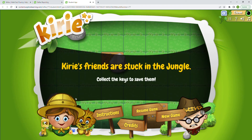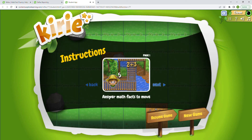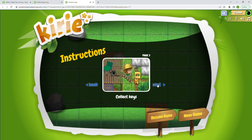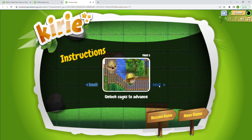Okay, so this is Kiri. Let's take a look at the instructions first and then start a new game. Kiri's friends are stuck in the jungle — collect the keys to save them. You have to rescue the animals! We're going to answer math facts to move. Depending on the direction we want to move, we'll have to answer different facts. We need to avoid enemies. We can also collect gems, earn points for collecting gems, and bonus points for finishing quickly. Unlock cages to advance.